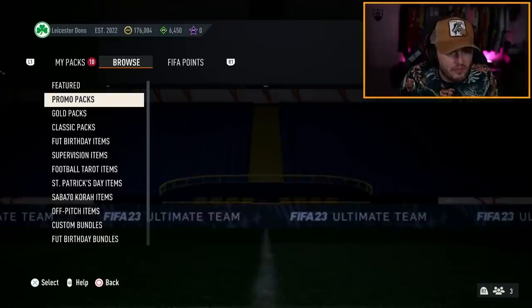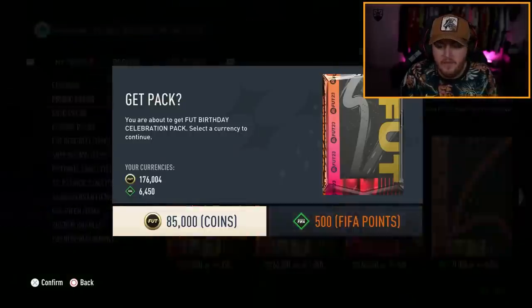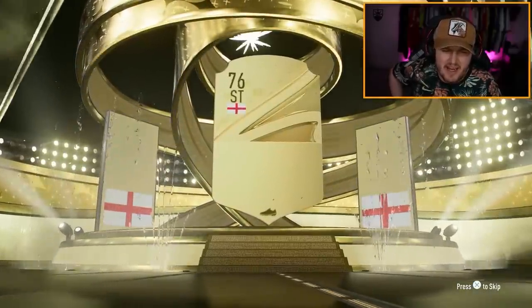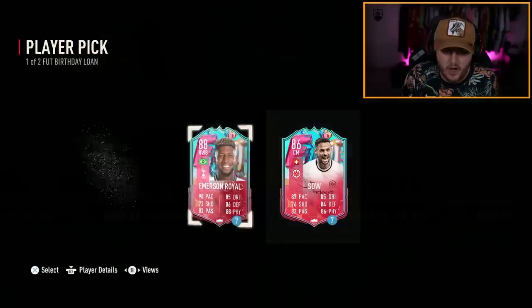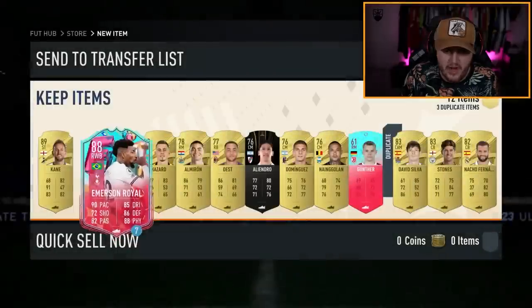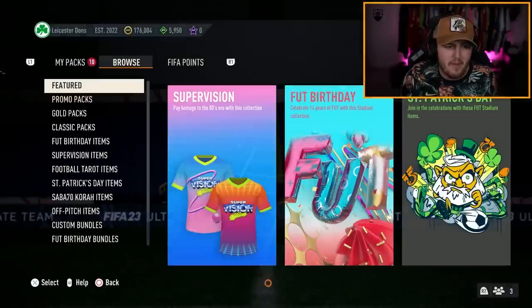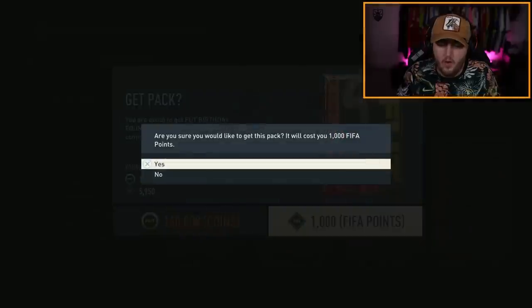Now we have all three store packs to open. We've got the Foot Birthday Celebration Pack, which gives us a token as well, so we'll open this one first. We're going to get ourselves a walkout again — I think this is guaranteed walkout. Harry Kane? Solid, 89 rated. We get ourselves a token in this pack as well, Gunther, and a loan player pick Emerson Royale. That's all right — not an amazing pack, but not terrible. By the way, there's definitely someone writing down all the times I say 'we'll take that' — I know I say it all the time and I apologize.